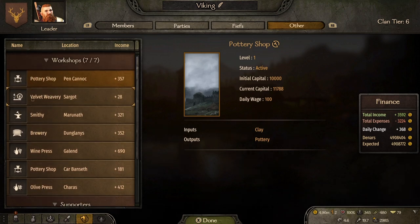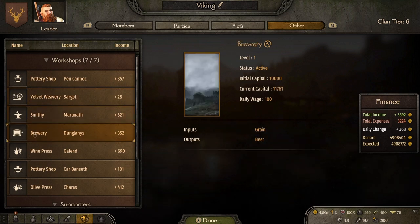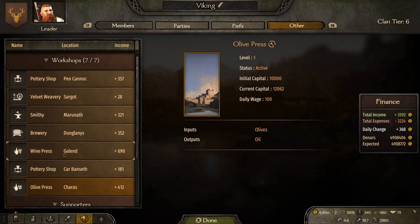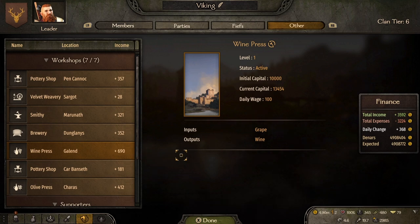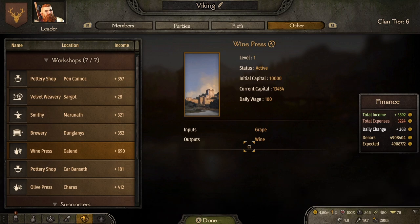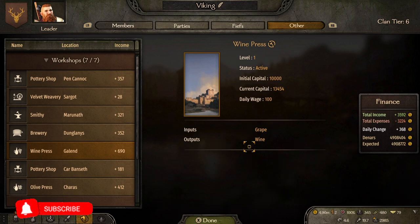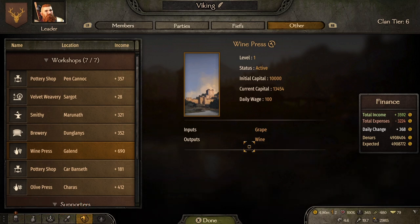First, let's talk about workshops. As you can see, I have seven workshops here — all different kinds, from smithies and breweries to wine presses, potteries, and olive presses. On the console version, in my opinion, there really isn't one type of workshop that works better than any other. They all provide passive income, though sometimes they can get stuck and give you absolutely nothing.